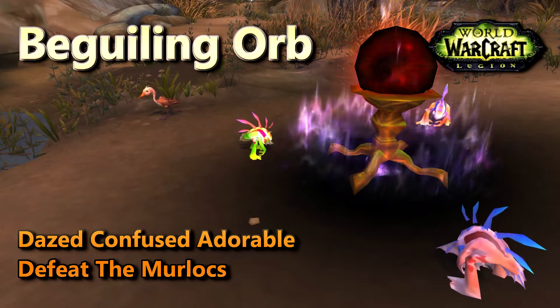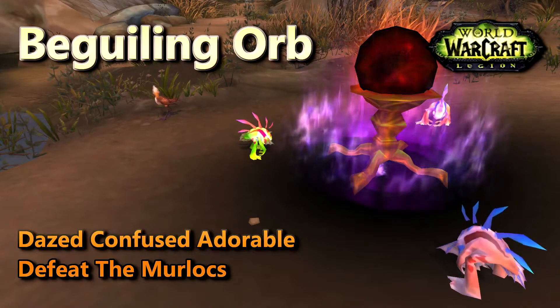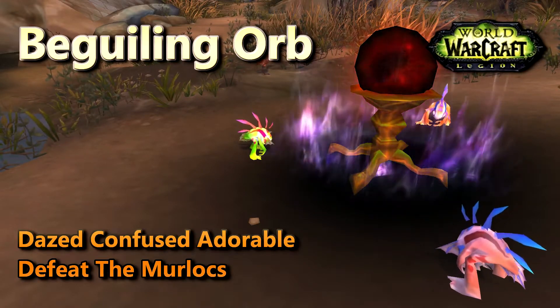This is how I defeat the Beguiling Orb for the pet battle world quest 'Dazed, Confused and Adorable' — defeat the murlocs using two pets while leveling a third.